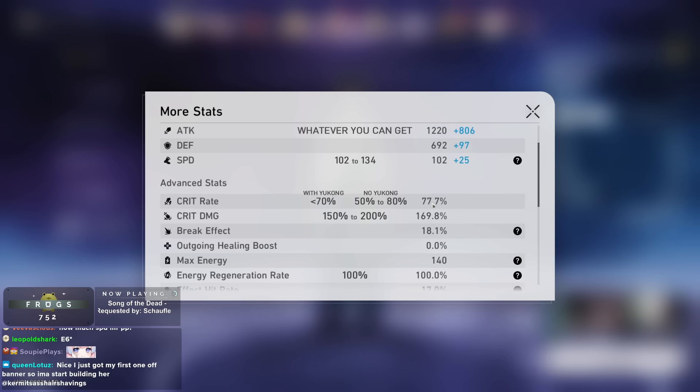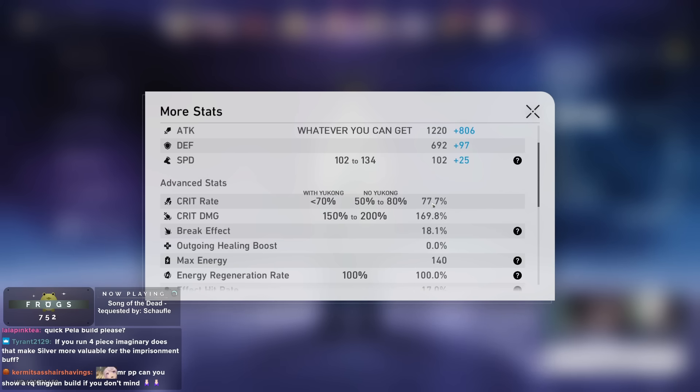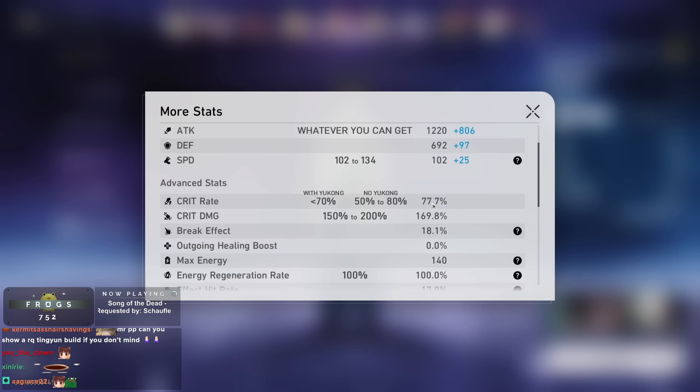How much speed? It doesn't matter — 102 to 134, depending on your specific comp. If you're not running tuned compositions like Dance Dance Dance Tingyun or specifically tuned Bronya, go faster. If you do run those specific comps, you can run attack percent and let him go slower.